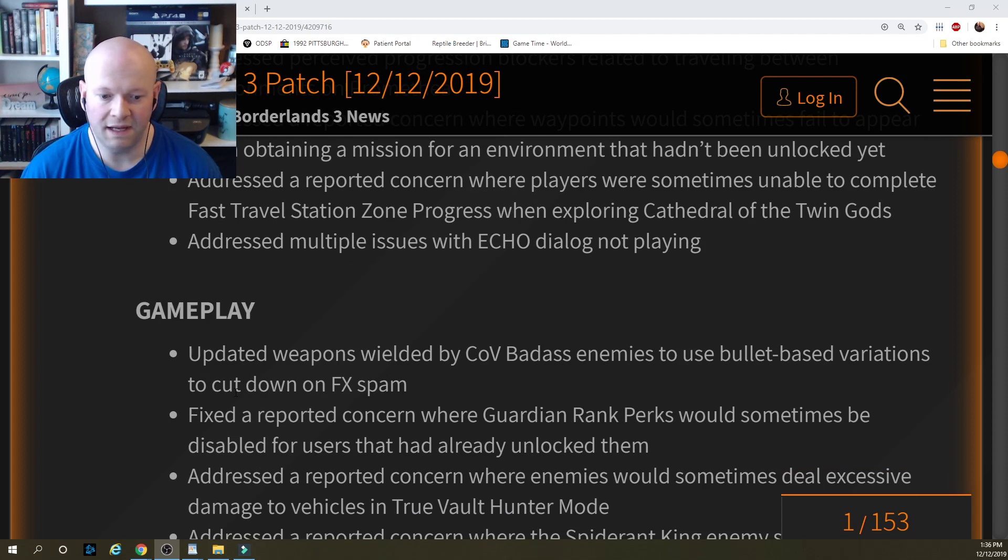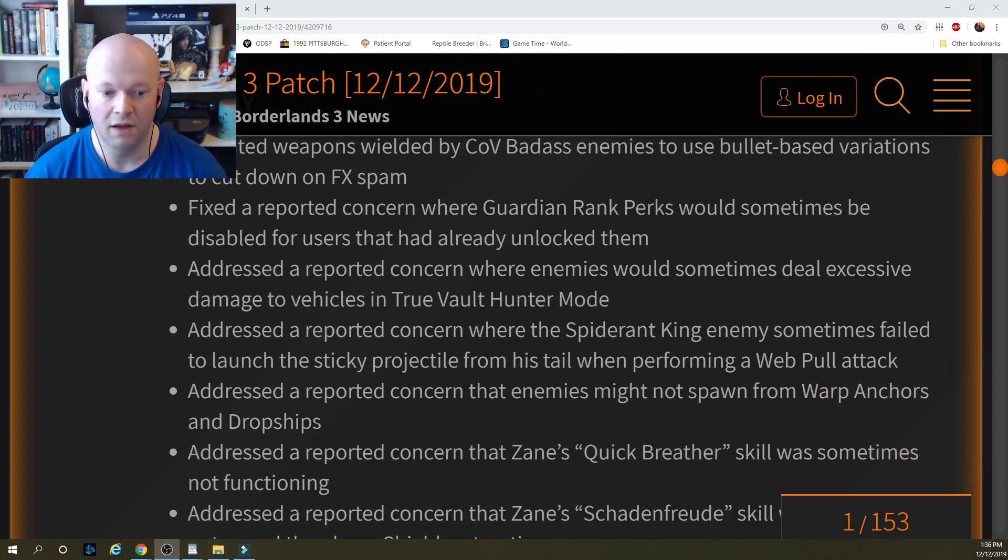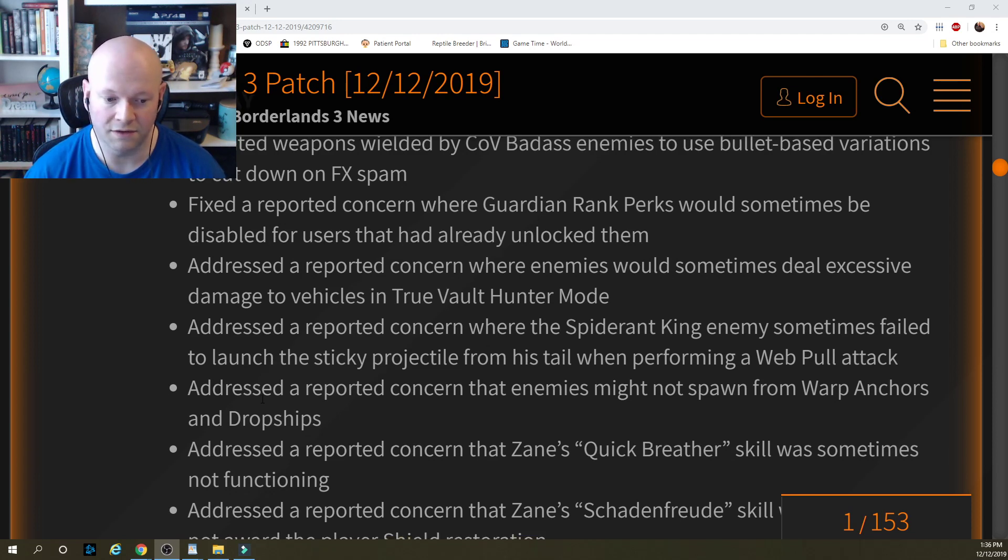Gameplay: updated weapons wielded by Kov badass enemies to use bullet-based variations to cut down on FX spam. Fixed a reported concern where Guardian Rank perks would sometimes be disabled for users that had already unlocked them. Addressed a reported concern where enemies would sometimes deal excessive damage to vehicles in True Vault Hunter mode. Addressed a reported concern where the Spider-Rant King enemy sometimes failed to launch the sticky projectile from his tail when performing a web pullback attack.